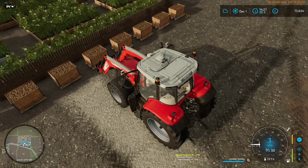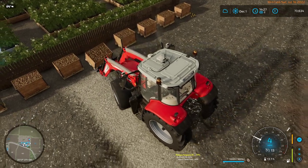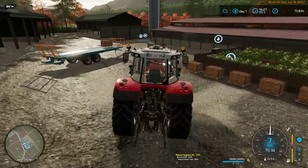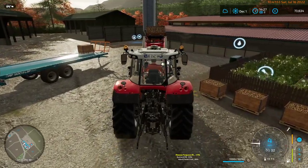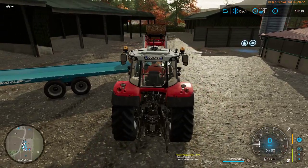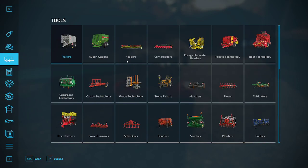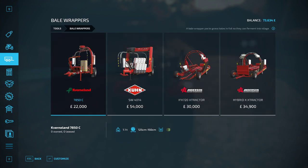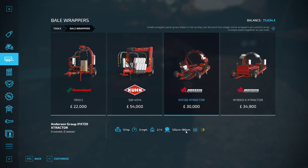They're round bales, so you can do 125s, 150s, and 180s. These are 180s. I accidentally set the baler to maximum capacity for bales and forgot they only wrap 125s and 150s. Looking at bale wrappers — this one goes to 150, this one does 150 and 220, this one does rounds up to 180, and this one does rounds up to 180 and squares up to 240.